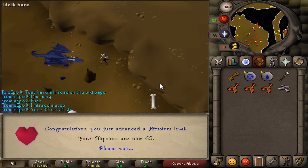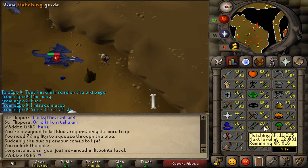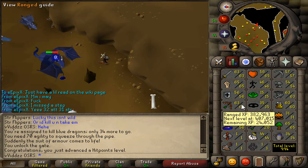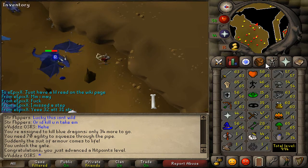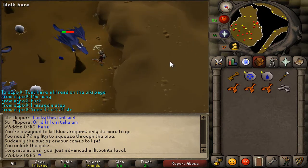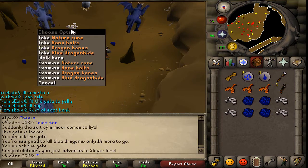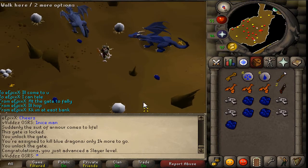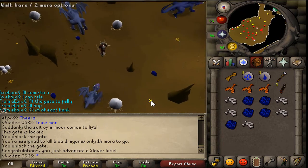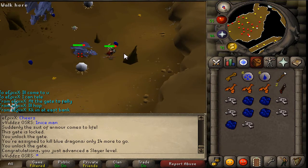That is 65 hit points — one step closer to 99. Currently still doing the Blue Dragons task, 2,436 XP until I hit 45 Slayer, and I've got about 30 Blue Dragons to go. I'm going to be selling the bones and the Dragonhide to get a little bit more money so I can buy more supplies and armor to continue slaying. There we have it — 45 Slayer. We can now kill Infernal Mages. Nothing too special, but still climbing up the ranks.